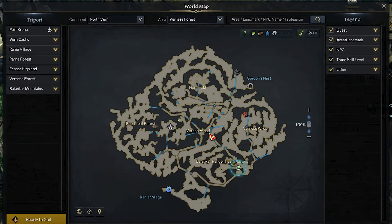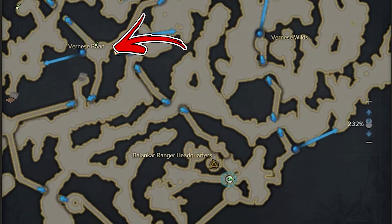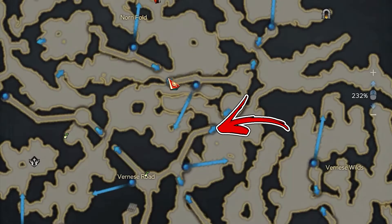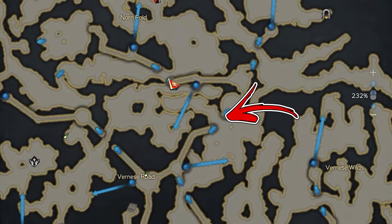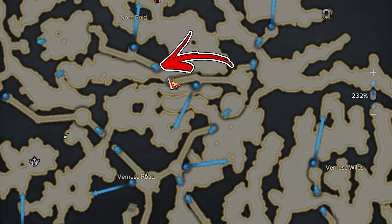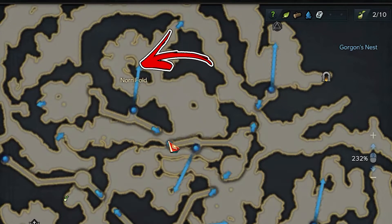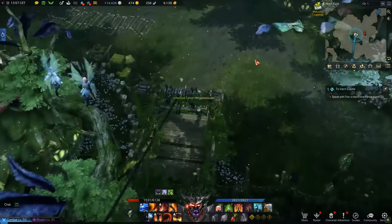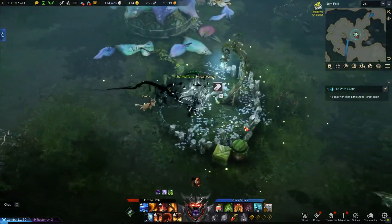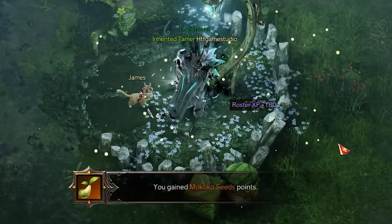For the third, start again from the Balancar Ranger Headquarters treeport in the bottom right side of the map, and use the upper blue line passage until you will reach the Vernese Road. From there, reach the end of the right passage where you have to use another blue arrow. Proceed further and at the next crossroad, go to the left all the way till the end in order to use another blue arrow. Then finally, use the zipline going toward the north ford area. Immediately to the right you will notice a small rounded garden — in the middle of it, hidden by the white flower, you will be able to find and collect the third Mokoko seed.